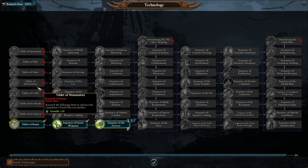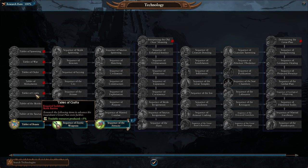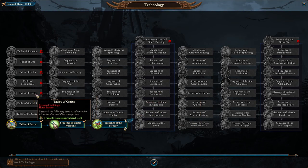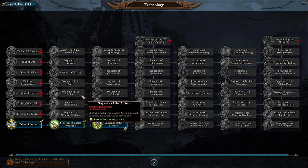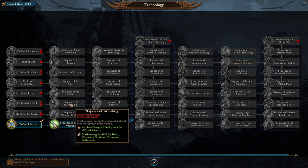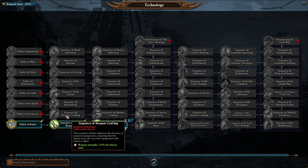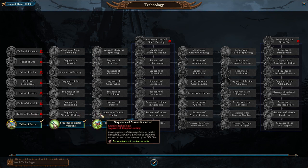The growth building unlocks recruitment cost and recruit rank technologies. Building the minor income-boosting building in minor settlements unlocks the technology giving leadership, income, and movement range - a very good one to get especially for movement range. The Scrying Pool improves heroes, though five percent diplomatic relations is almost a joke. Monuments give some growth and construction costs. The industry building boosts income and trade goods and lets you build research buildings faster - worth getting even just the five percent from industry. The Table of Skinks requires a Skink building, and the Table of Saurus requires the Saurus building - if you're going to use Skinks you want the poison attacks, ammunition, and missile strength from that tech.